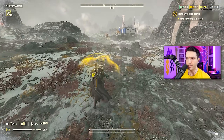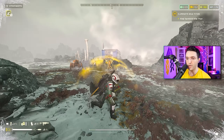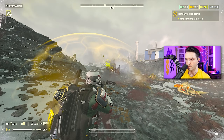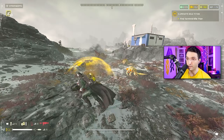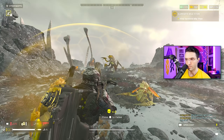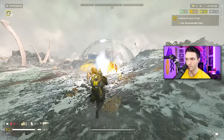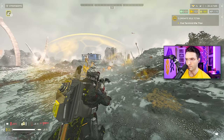Let's test it out against the commander here — see how many shots we're going to need. Just standing there, he's waiting for us. Two shots — that's actually very similar to the Eruptor. Two shots again, that one was probably slightly damaged though. Testing it against medium armor: two shots, one shot.